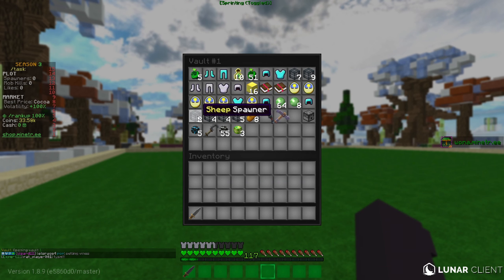Rube lent me his pickaxe so we're using that. We're at spawn at the crop box — we got a wheat stem and a carrot stem to grow on the plot. We're heading to our plot now with slash plot claim and going to set up a little base, get some chests going, and hopefully get some farms going to see how much the sell prices are.